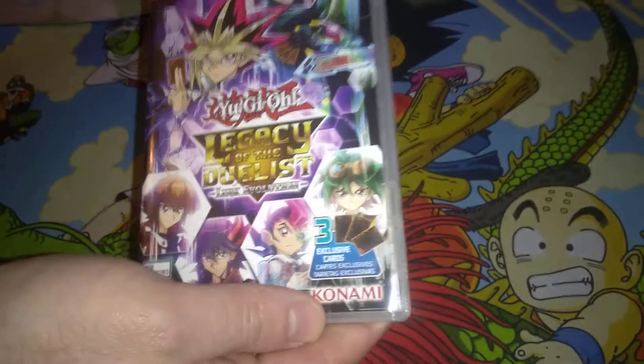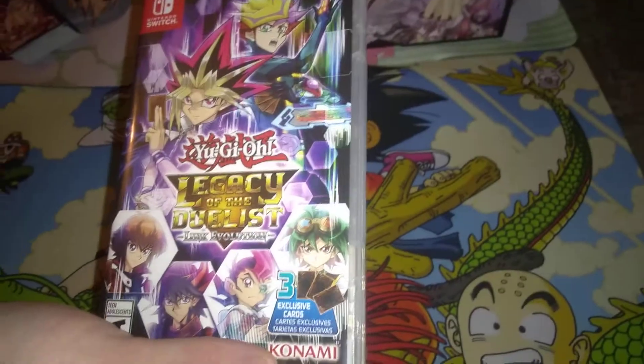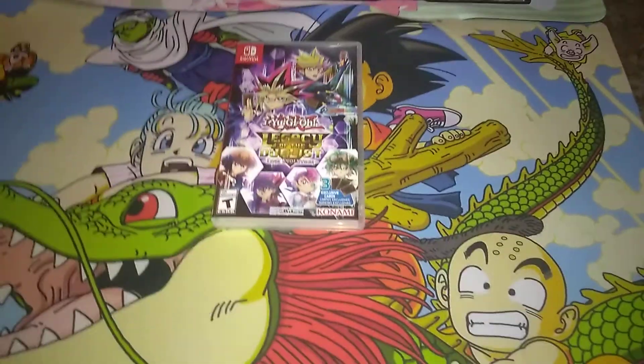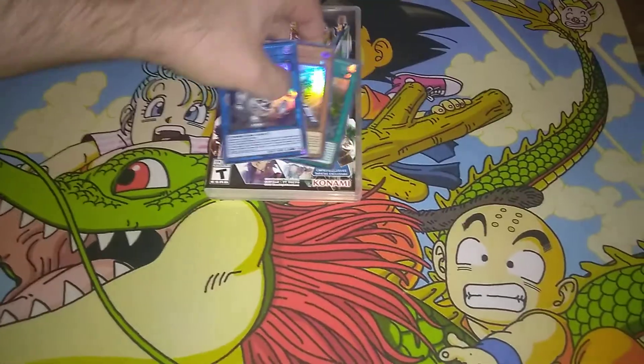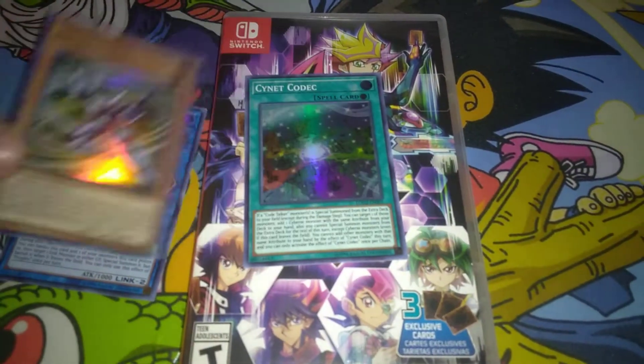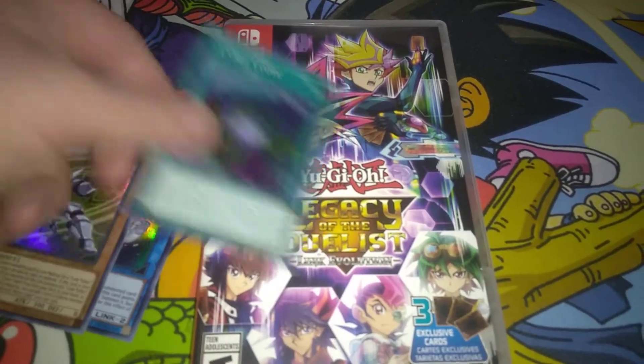This has been reviewed a bajillion times on YouTube anyway — Yu-Gi-Oh! Legacy of the Duelist. I'm using my wife's Switch right now, but I do plan on getting my own Switch eventually. It comes with three promo cards: Proglio, Micro Coder, and Sniket Codec.